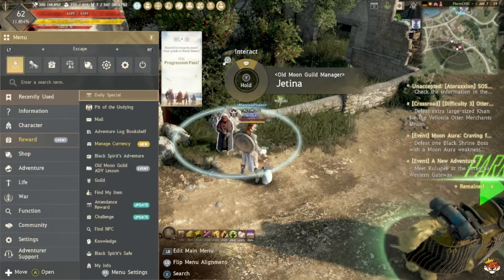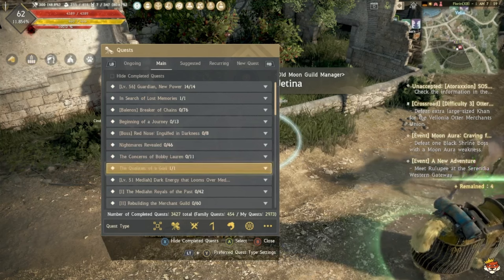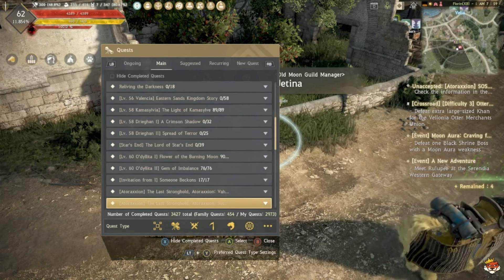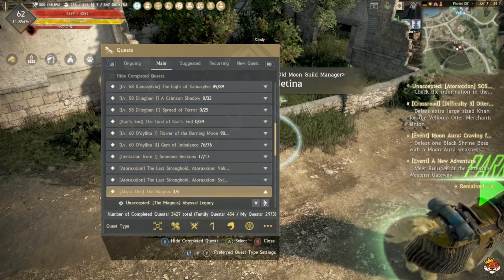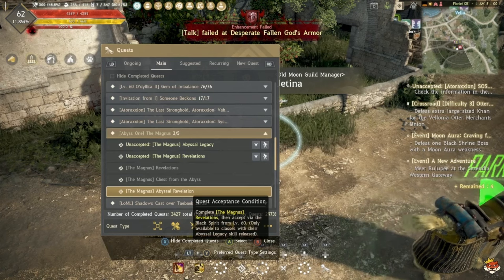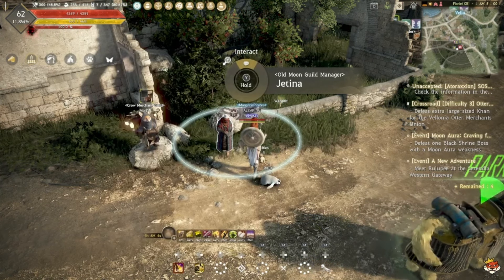Once you're in the quest list, scroll down and you'll find 'Abyss: The Magnus' — it will be Step 3 out of 5, specifically 'Chest from the Abyss' or 'Abyss Revelation.' It's literally just talking to NPCs and boom — you get a chest from which you can pick your armor.